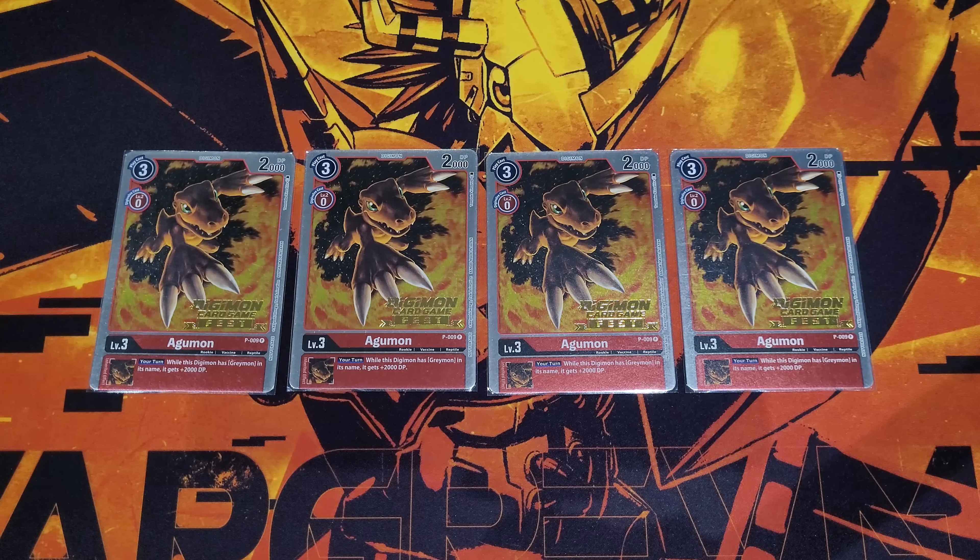Rounding off level fives, three copies of the MetalGreymon X from BT9 — our main powerhouse. It gives us the extra DP we need and Security+1. Digivolving for zero on top of MetalGreymon is a really important combo. This card makes your body really powerful, and it can even become a pseudo boss Digimon in the early stages of the game, making lots of checks and damage with a decent amount of power.